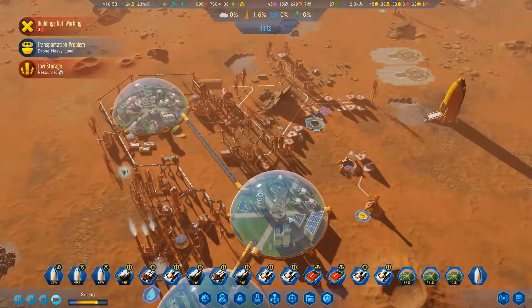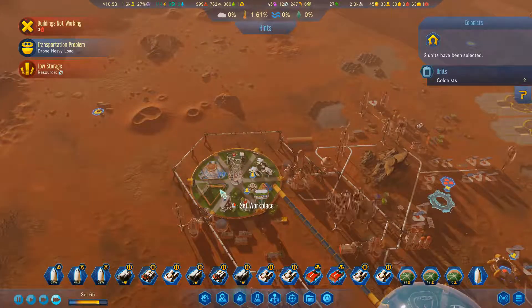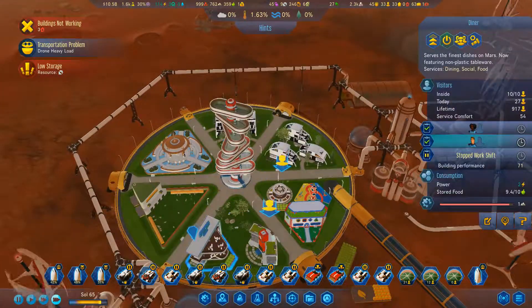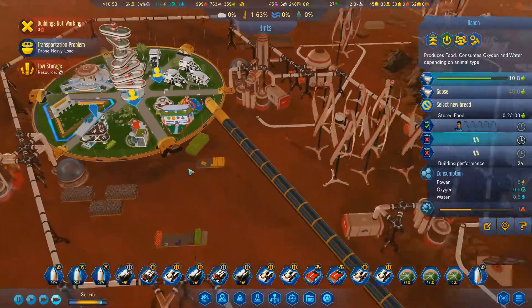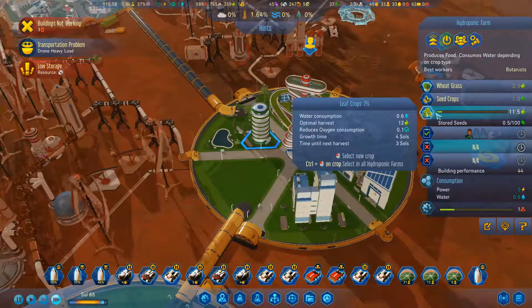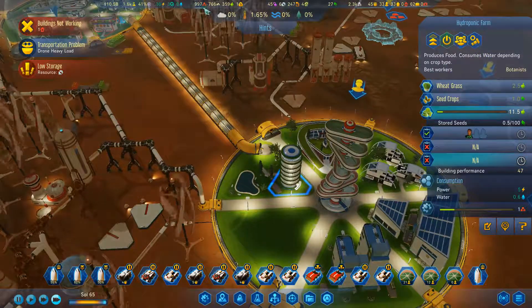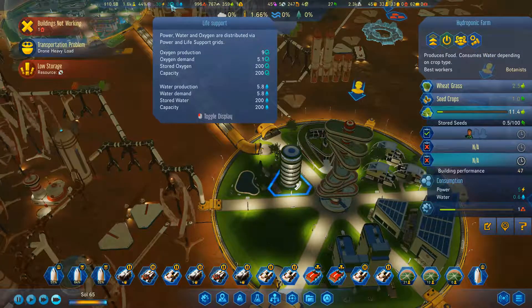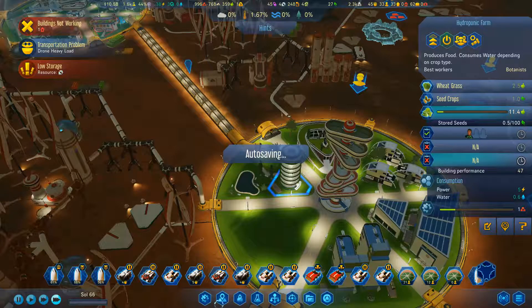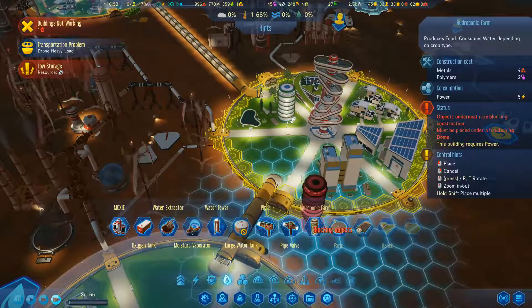Could probably build a second one of these guys, like place it in here, get a bit more food. Food is good. We've got ones that can produce oxygen. So once these people arrive we'll be able to do that. There it is - let's get another farm.